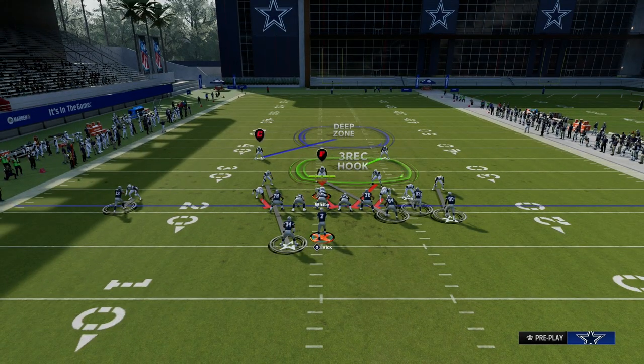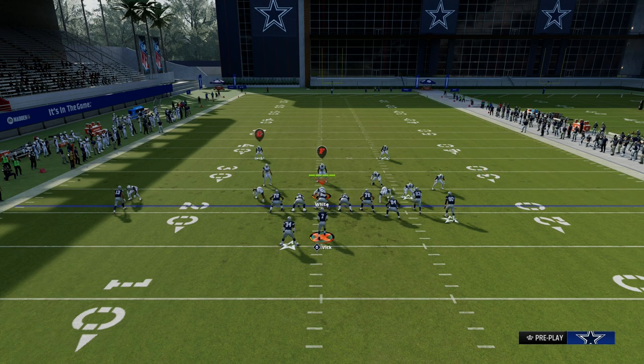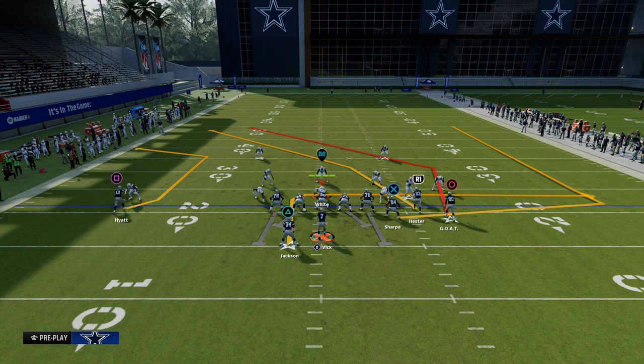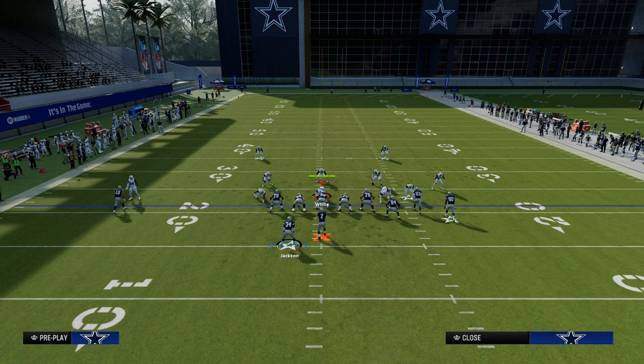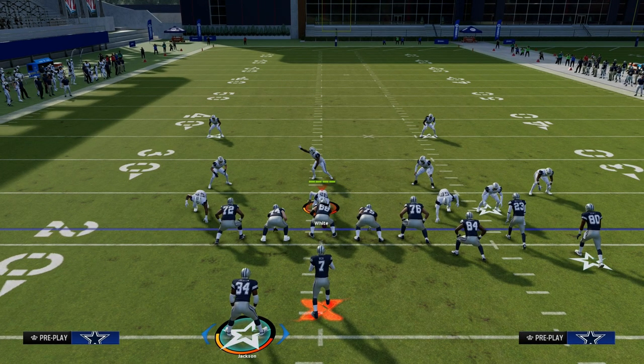This is just so we can do this out of bunch — you can do this out of other formations as well. The concept here is we are going to create a mesh concept. My favorite way to do it specifically from bunch, especially bunch offset, is to utilize the tight end as a pass protector, because the blitzes this year are really good and one of the best ways to pick up blitzes is to block your tight end.